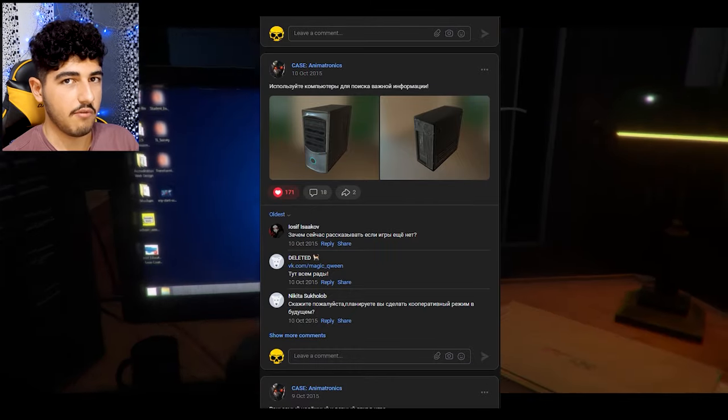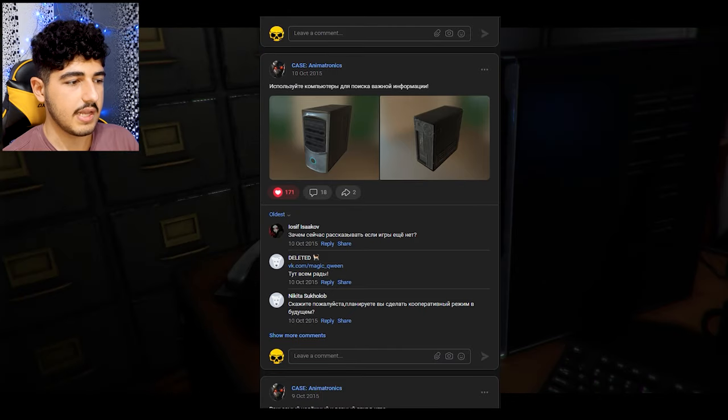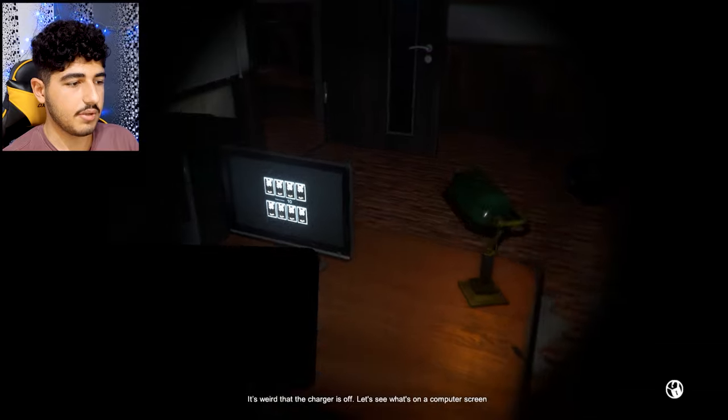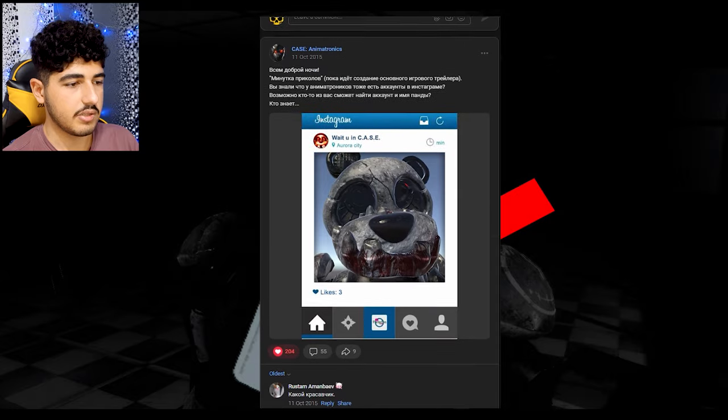In the game areas we see computers that are turned off and don't have cables. Only John's computer is on, along with Ben's computer and the Archie room computer. The seventh post: they opened an Instagram page for the panda and no one could find the name of the panda.